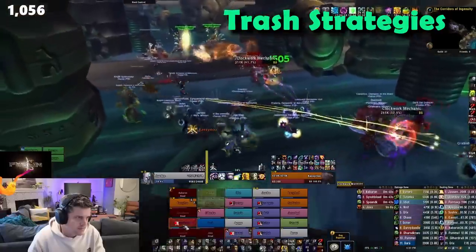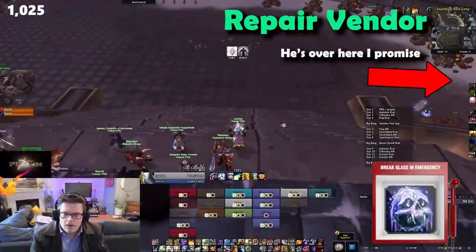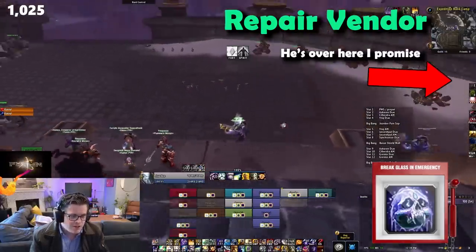Otherwise, the trash isn't too bad. Tip number 5: this ogre on the right here as you zone in repairs and sells reagents. Don't get caught with your pants down — repair that gear as you progress through Ulduar.